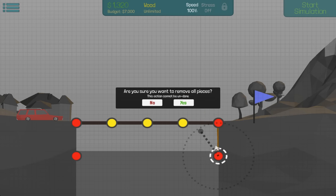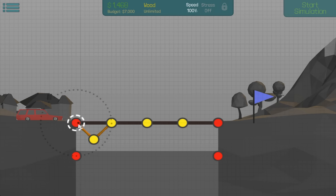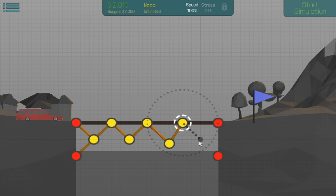Well, that was bullshit. How about doing some wooden stuff here? Maybe below. I think that should work. Then connect that — we're still within the budget easily. Can I move you? Deleted it. Damn.